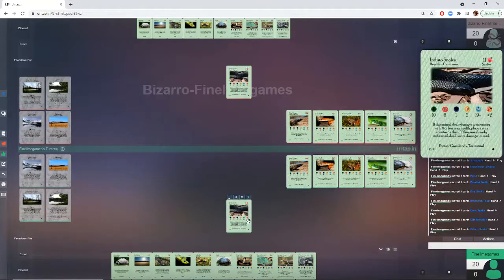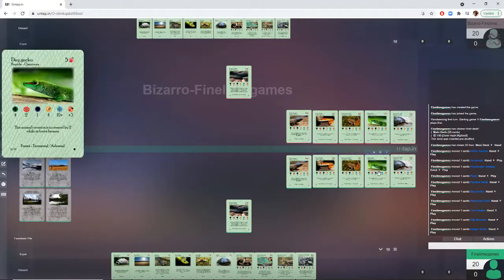Moving up just a little bit to the last common, we have an 11-cost Indigo Snake. It forages for 2, so not a forager. Costs 11 with a health of 10, attack of 6, defense of 1, speed of 5 — remarkably the fastest thing we've seen so far for this faction.